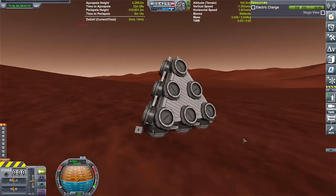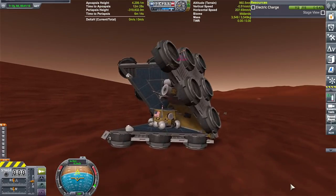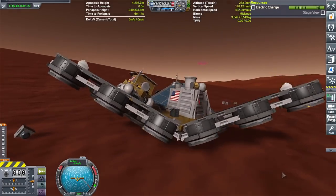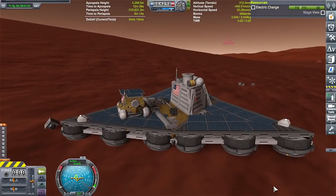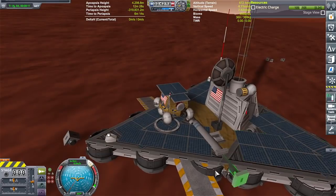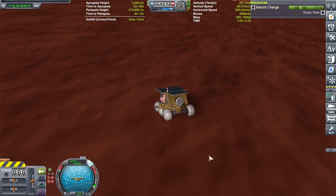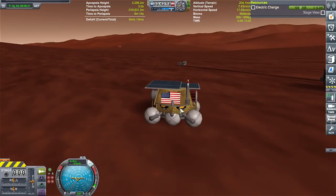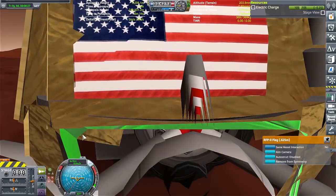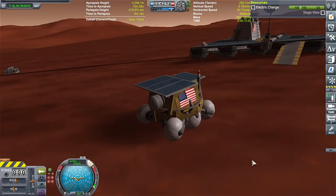Alright, we'll go ahead and disconnect this. And unfold. Bring out our little ramps. Pop the top. Engage our little rover. Whoa, hey — where you going little guy? Forgot to turn down the strength of the reaction wheel that's in here. Let's do that. Okay, 29% is good.